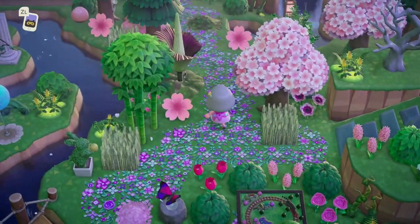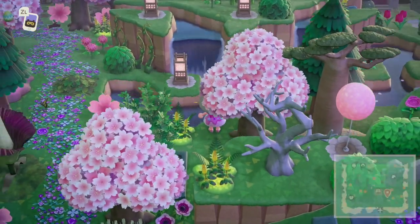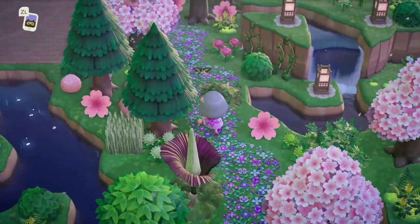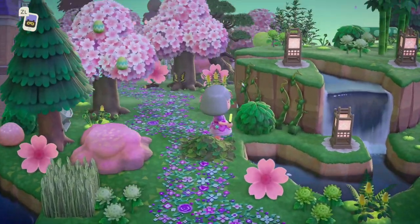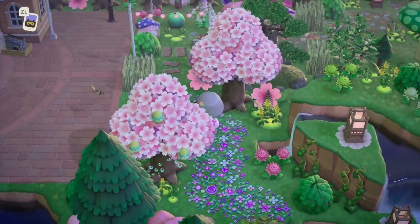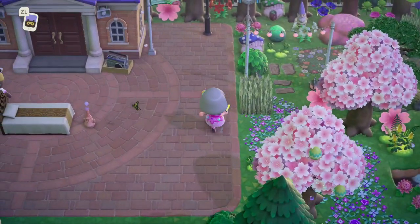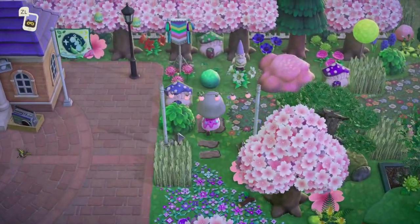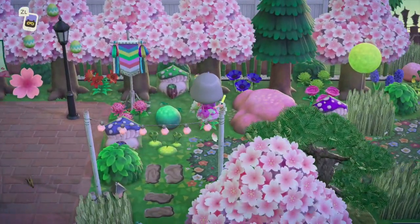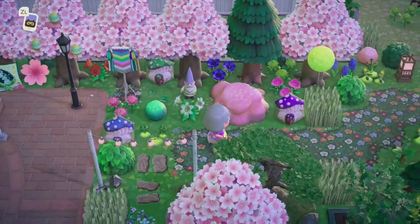Let's go up — look at this, so cute! This island is so beautiful; it must have taken her absolutely forever. Now we're at the right-hand side of Resident Services and look at the little umbrellas — they're like little mushroom houses! That's so cute. Oh, what's that pink item? I don't even know what that is, that's interesting.